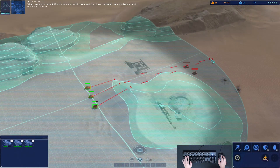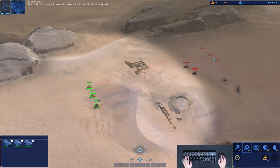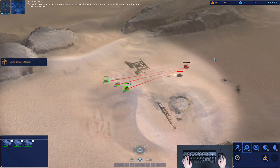A red line is drawn between the selected unit and the mouse cursor. When this line appears broken, the selected unit cannot fire on its target. This indicates that high terrain or an obstacle is blocking the unit's line of fire. You will therefore have to move units around the obstacle or onto high ground in order to achieve a clear line of fire.